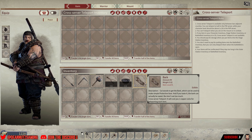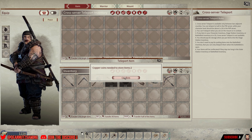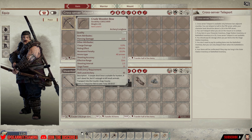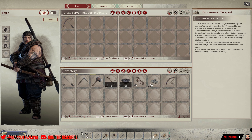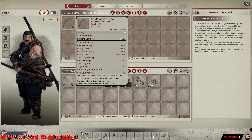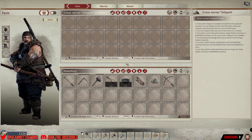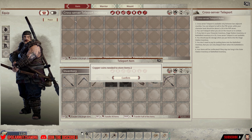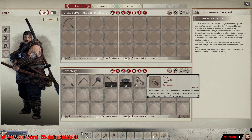I'm going to take this crossbow — it's going to cost two gold coins. You can click on it to take it back out, or drag and drop to put it back in. I changed my mind, I'm going to take it.